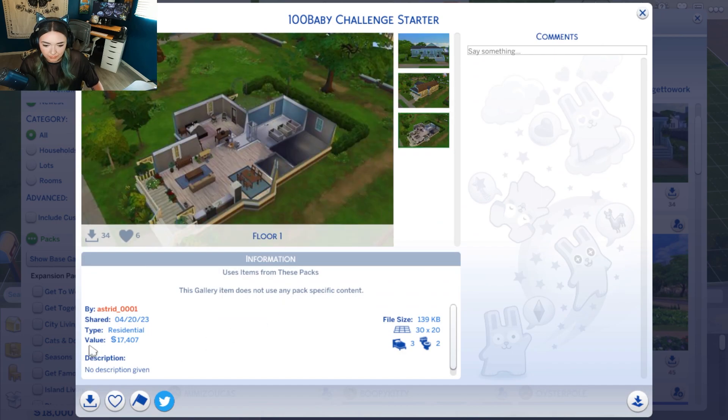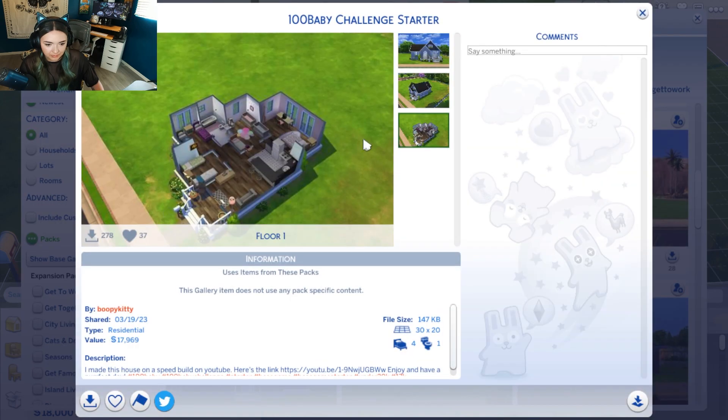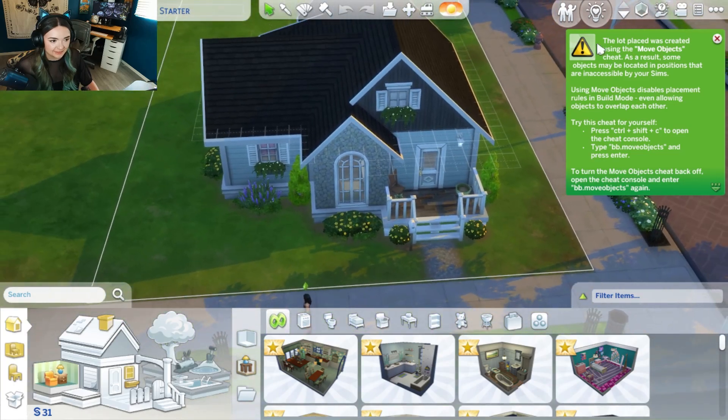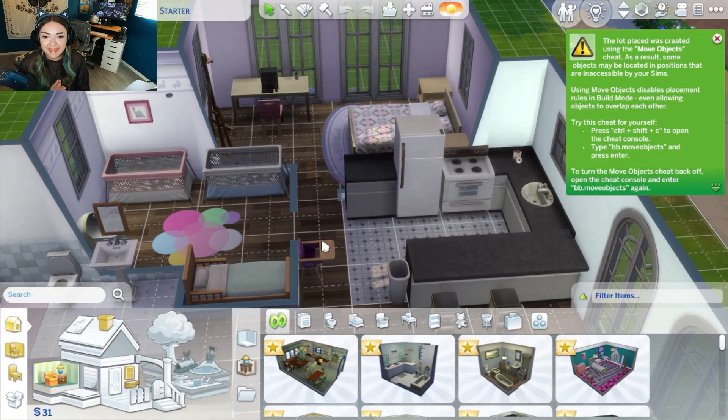This seems like a promising choice — we have a nice open floor plan and some baby rooms. This one is cute. Okay, this is a nice floor plan — lots of bedrooms, we have our master, a kitchen, and it's 17,000. We're going to have like 31 simoleons left to our name. Let's just do it, why not? For the sake of time I'm just going to do furnished and we can always change things later. Here is our house — how cute is it? Our first home. Probably our only home if I'm being honest, but we're going to have a hundred babies in here.